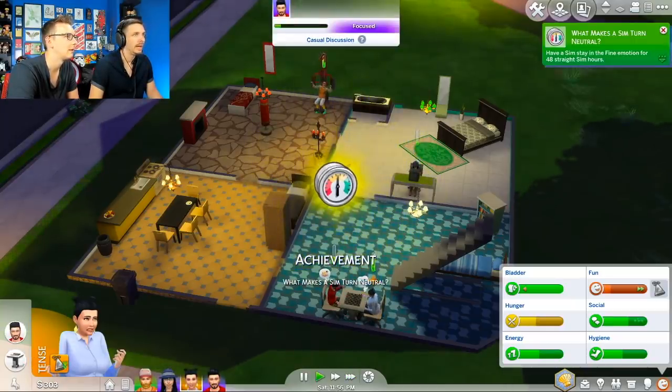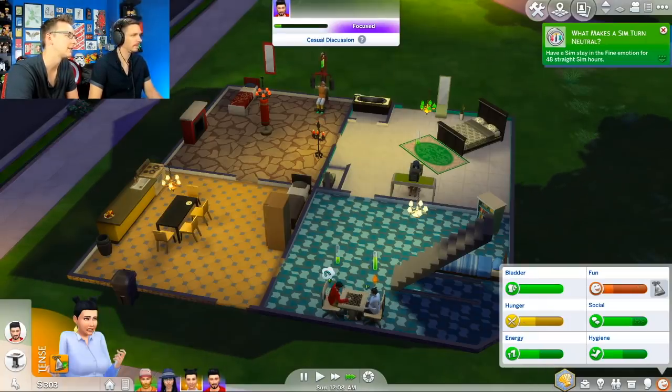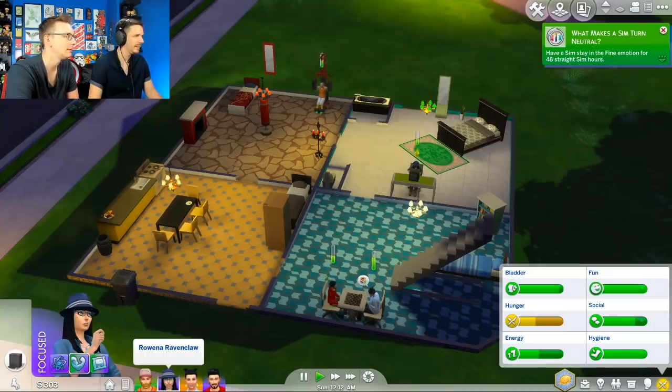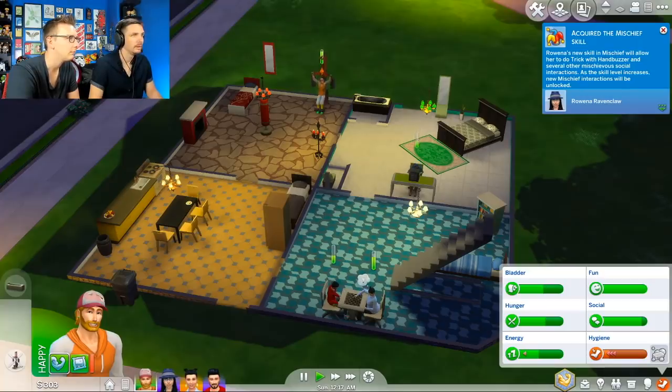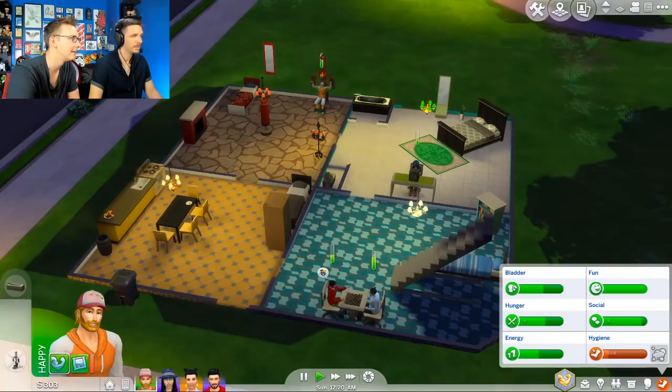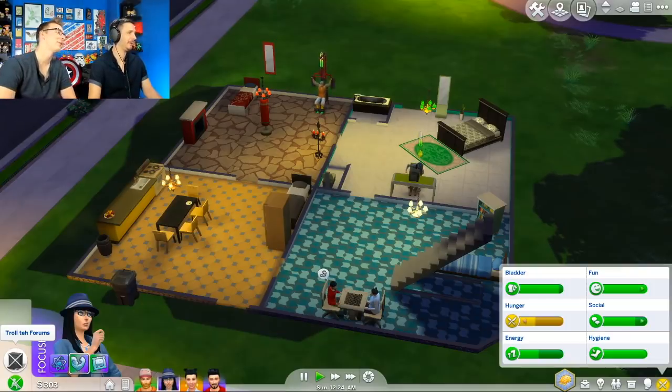What makes a Sim neutral? Have a Sim stay fine in emotion for $48. Oh, there you go — look at Slytherin. He's just cool, he's fine, he's neutral. Mischief skill! Trick with the hand buzzer! How did she acquire this? She must be surfing the dark web as a troll temporums.